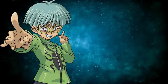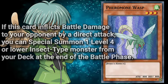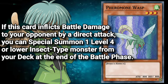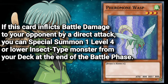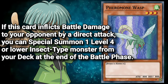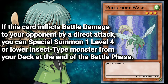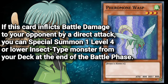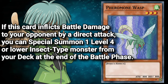And finally, tying his deck together is Pheromone Wasp — a level 3 Wind Insect Monster with 800 attack and defense. If this card inflicts battle damage to your opponent by a direct attack, you can special summon one level 4 or lower insect-type monster from your deck at the end of the battle phase. I'm split on this one. On one hand, it's an overall better battle tutor, not needing to be destroyed to bring out another low-level insect. But on the other hand, performing a successful direct attack with a level 3 monster with less than 1,000 attack means you either have several other cards set up, or you're already in a winning state — making this a win-more card. This card was paired with the effect of Parasite Caterpillar, which allowed for seamless poking by Pheromone Wasp, but I have trust issues and can't put all my faith in that. I could take it or leave it.